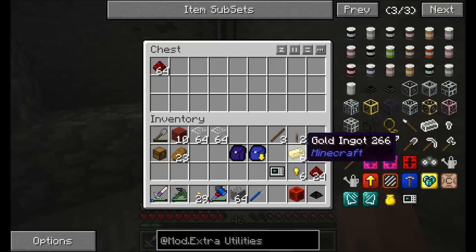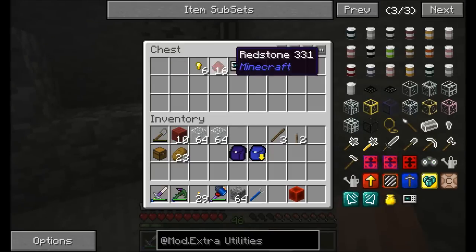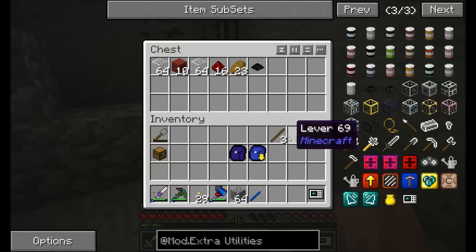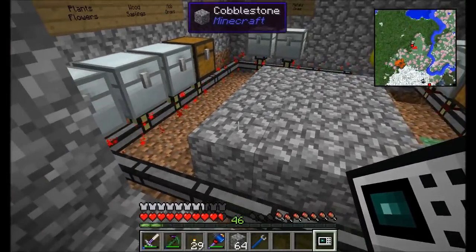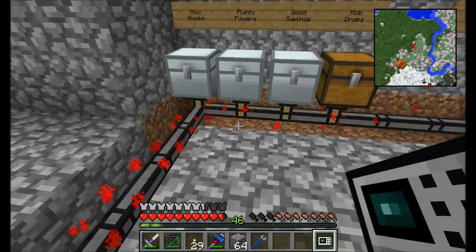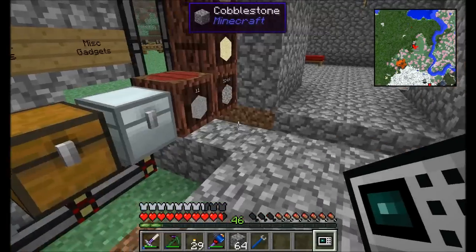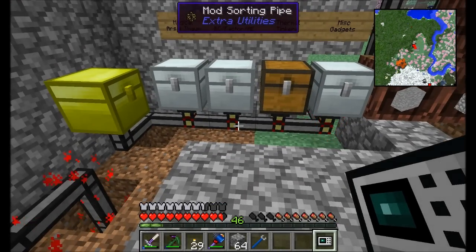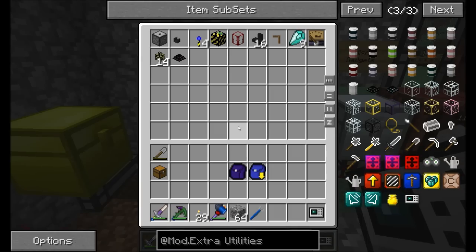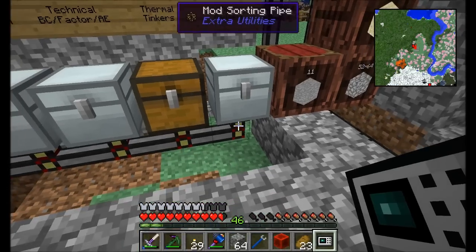Let me demonstrate by putting a bunch of items in. All kinds of stuff right — should mostly sort itself around. Look at those redstone sparkles cruising — finding their way to inventories much faster thanks to the speed upgrades. Four of them is usually pretty good to start with. Now I want to verify the mod sorting blocks are working — the transfer node made its way into the BC/technical chest.